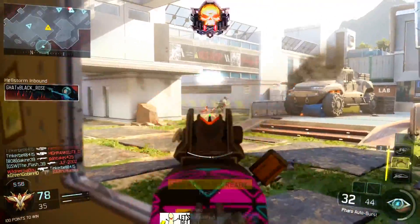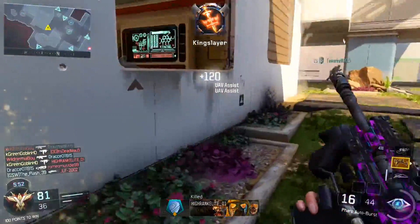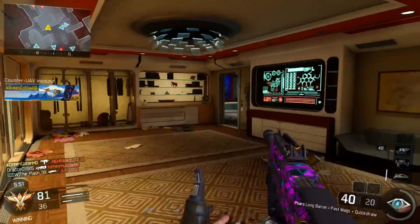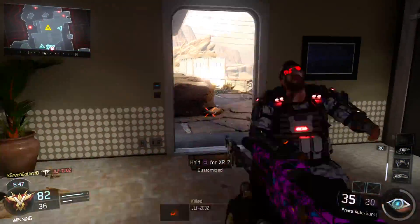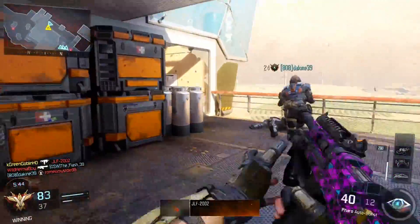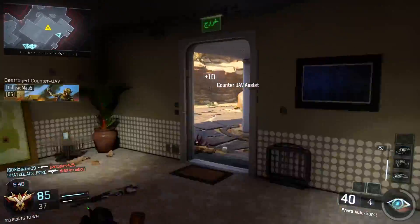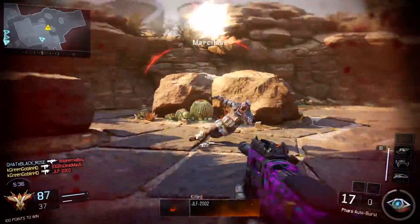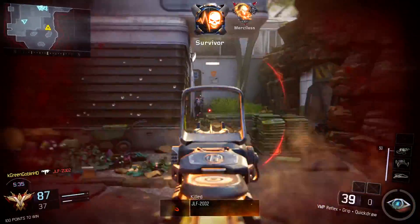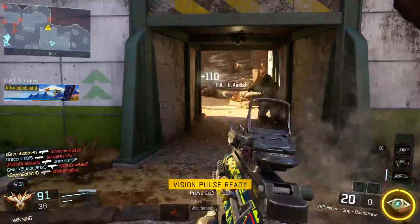As far as perks, you can usually use the same thing. I like to run Six Sense with this thing, then Ghost or Flak Jacket. You definitely want to have Scavenger on this gun because you're going to run out of ammo, especially since you don't have a secondary. Your third perk is up to personal preference — either Blast Suppressor, Tac Mask, or you can even run Awareness, especially if you're playing modes like TDM where you can hear footsteps and it's not as crowded as a Ground War lobby. Awareness can do very well.